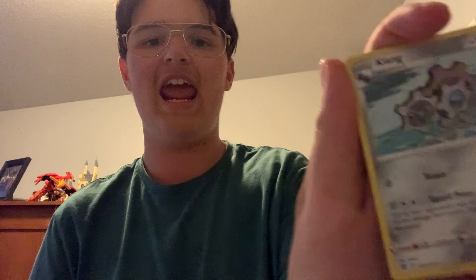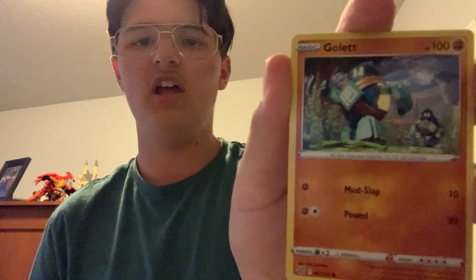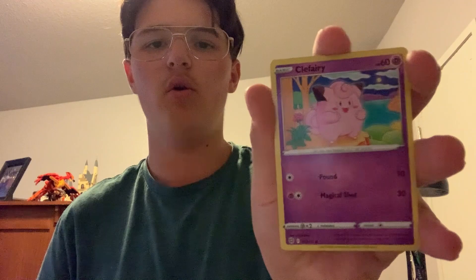Pack number two — Arceus on the front. Code card, and one, two, three, four from the back. Lightning energy, Golibat, Gabite, Clang, Golett, Corpish, Cherubi, Clefairy, Cafe Master, and an Infernape hollow. Infernape hollow — yeah, not the best, but pack one was great.